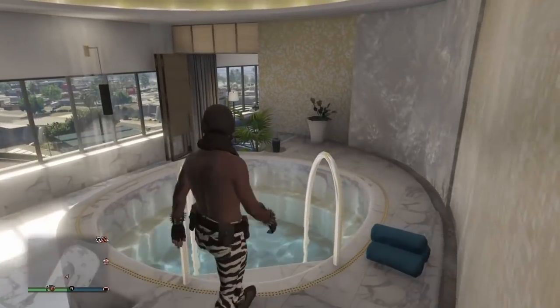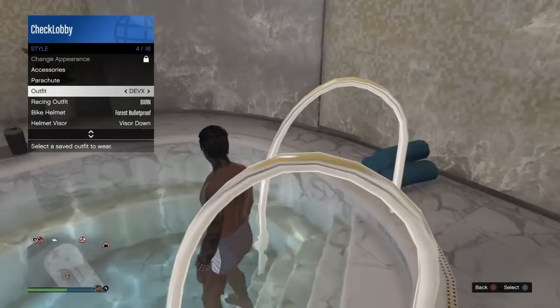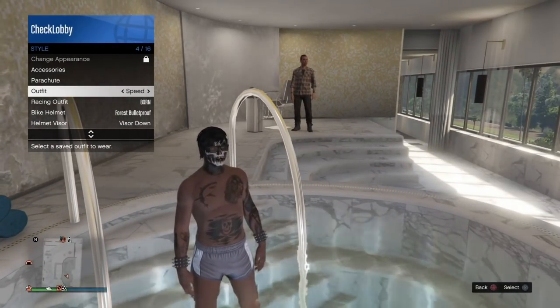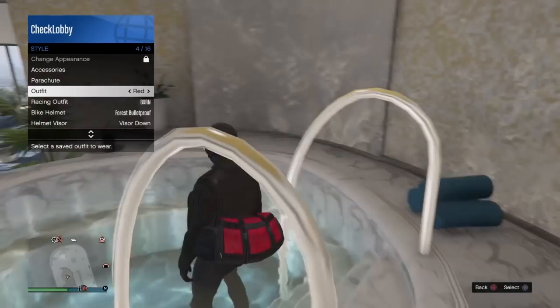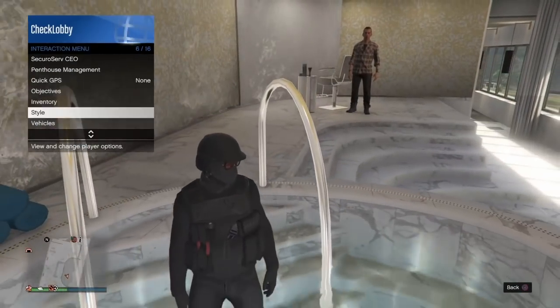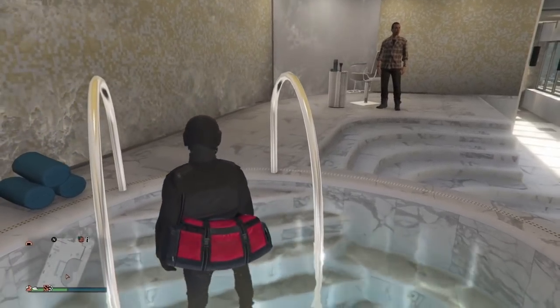It should automatically change your outfit. So after your outfit disappears as you get in the jacuzzi, put on the duffel bag outfit that you've saved. It can be any duffel bag — green, red, blue, black — whatever outfit you have saved the duffel bag on. As you select the outfit with the duffel bag while you're in the jacuzzi, it should appear like this. Now just walk away from it.